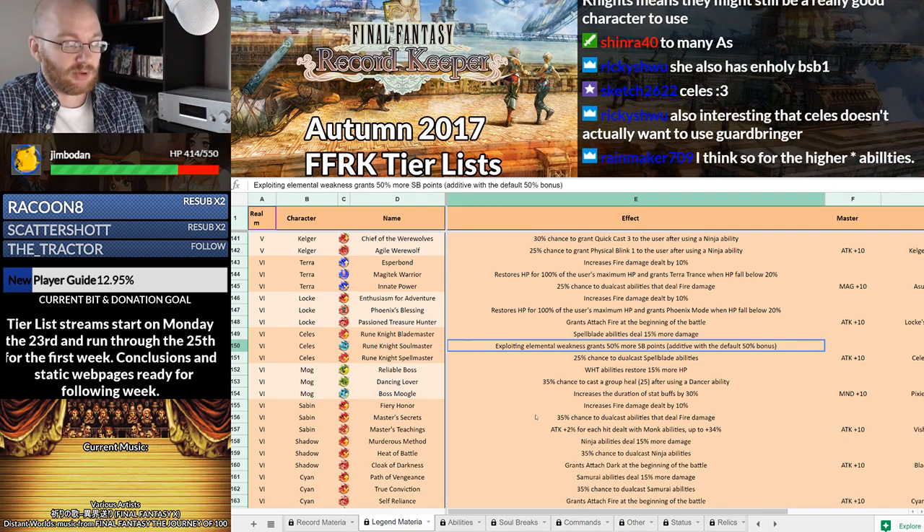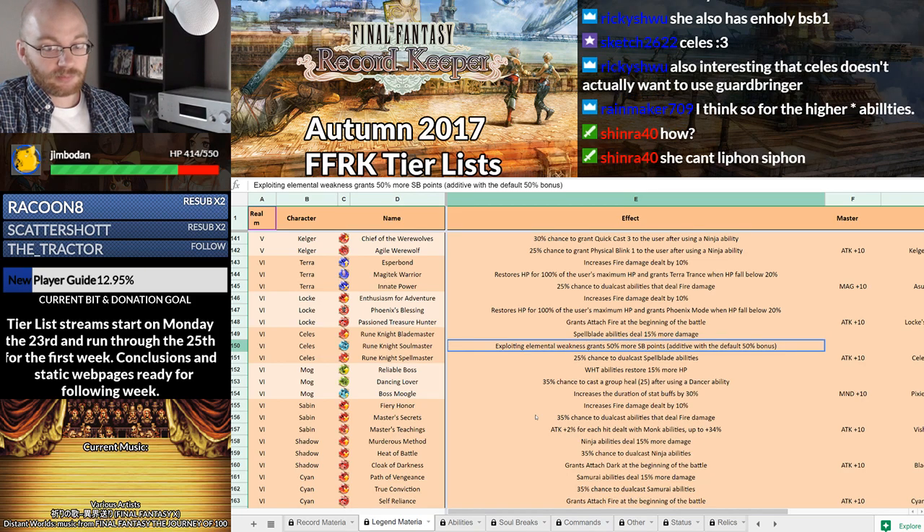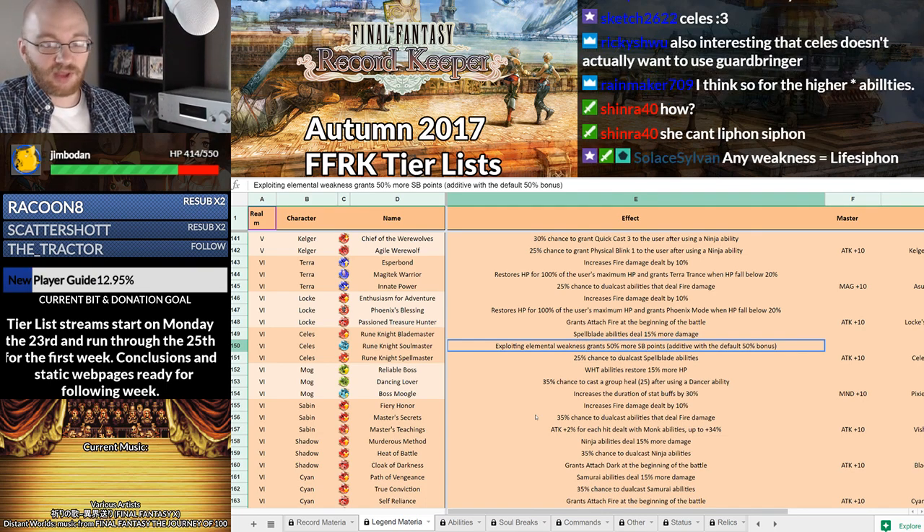Though she is capable and a competent Ice damage dealer as well, and she has a chance to dual cast Spellblades. I think Celeste is maybe one of the more enduring A-tier characters here. Celeste is going to be Life Siphoning every single turn, even before she casts her Burst. That allows her, as long as you have her BSB2 as her foundation, and then another Soul Break on top of that — whether it's her OSB or her BSB1 — she can Life Siphon. LM2, exploiting elemental weakness grants 50% more soul break points.